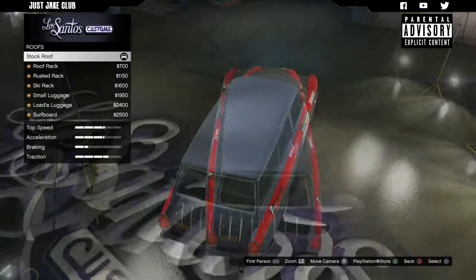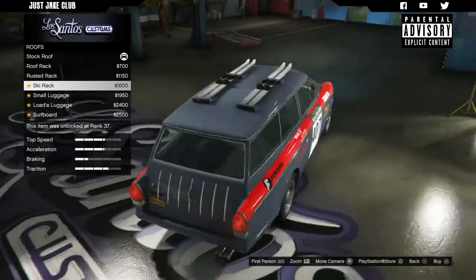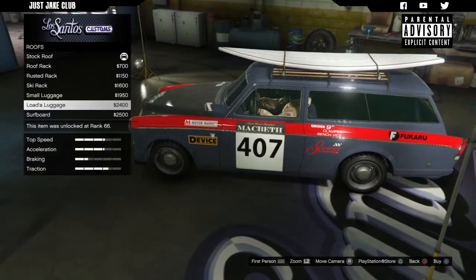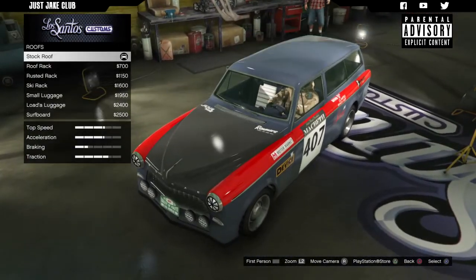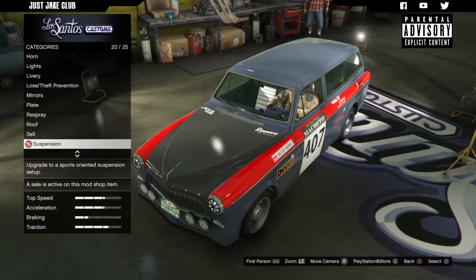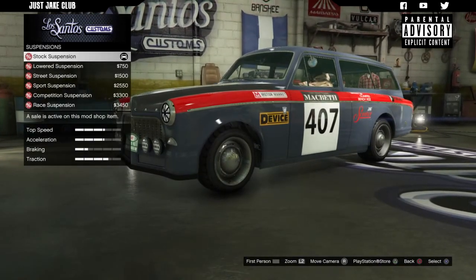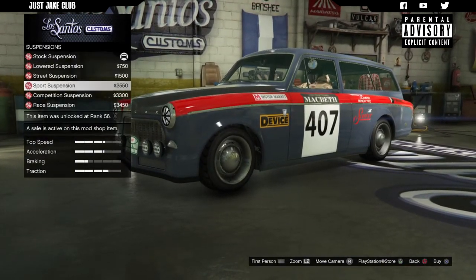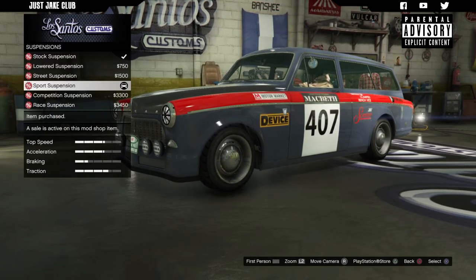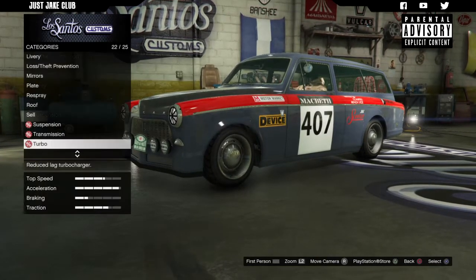Next we're moving on to the roof — we've got a roof rack, rusted version, ski rack, larger luggage, and a surfboard option. Since I'm making this into a rally car none of those are any good to us, so we're staying stock for the roof. For suspension, I don't want to slam it — I think sports suspension is probably best so it's not overly low but not at stock height either. Then we're going to get a race transmission and turbo tuning.